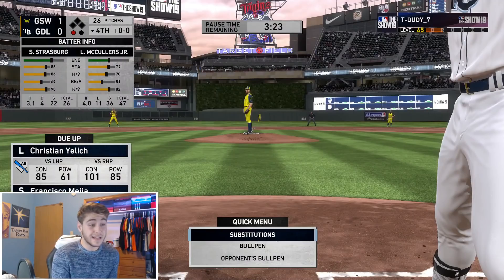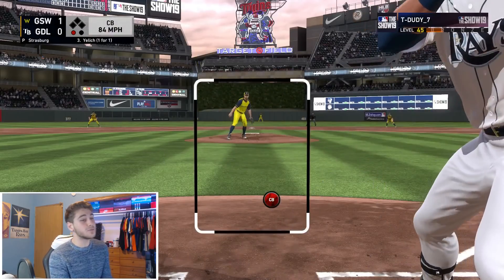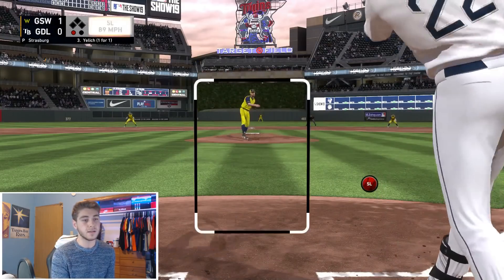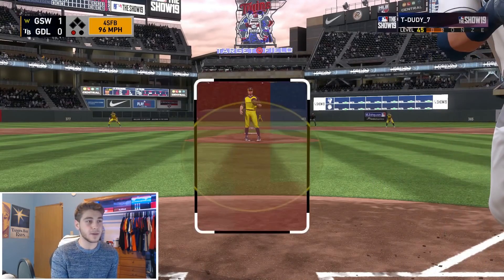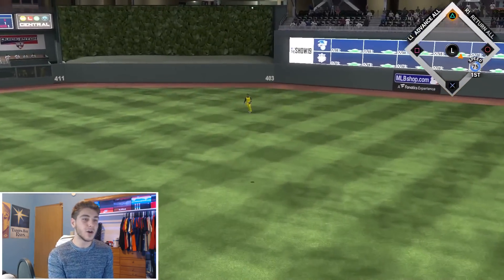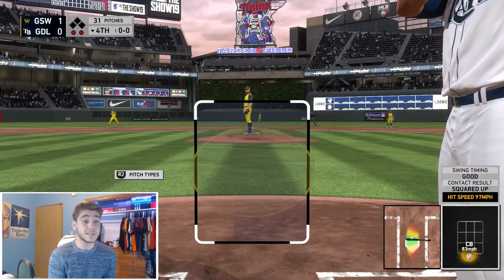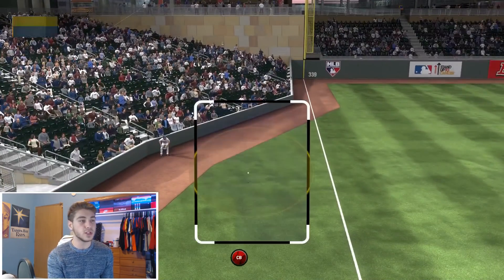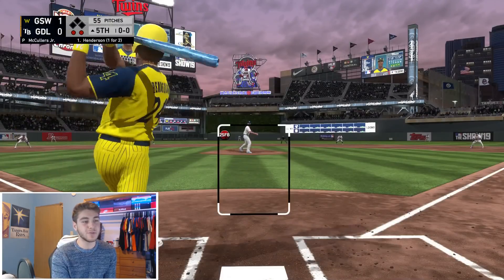Christian Yelich, 85 power today versus righties. Gonna try to power swing. That was a good curveball, was not expecting him to throw that first pitch. My one viable option at the plate and I swing at that pitch. Try to blow me away, Christian Yelich. Oh, we hit that — it felt nice but hit him right where he was. So deflating to get out with Christian Yelich because he's really our one shot at scoring runs quickly.